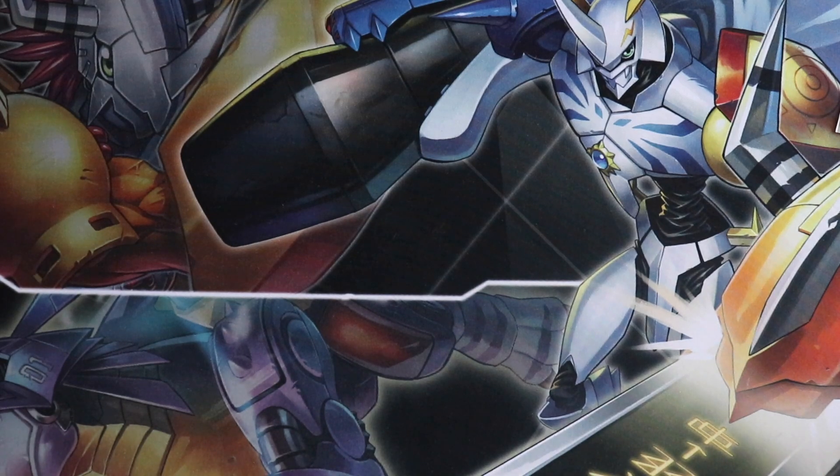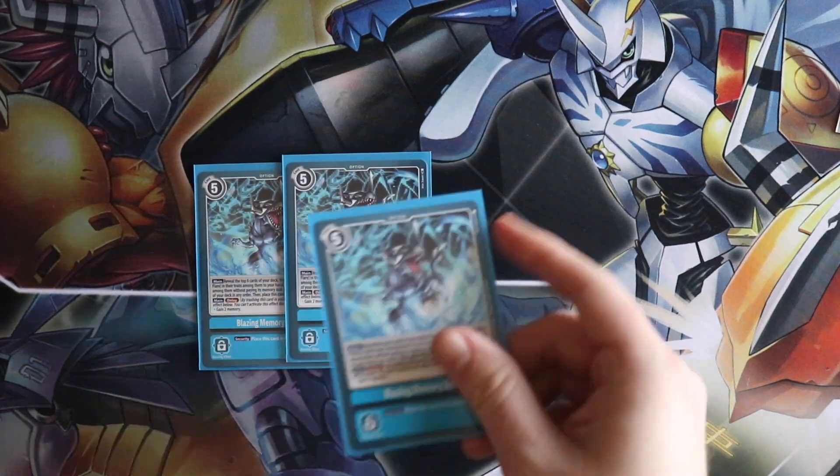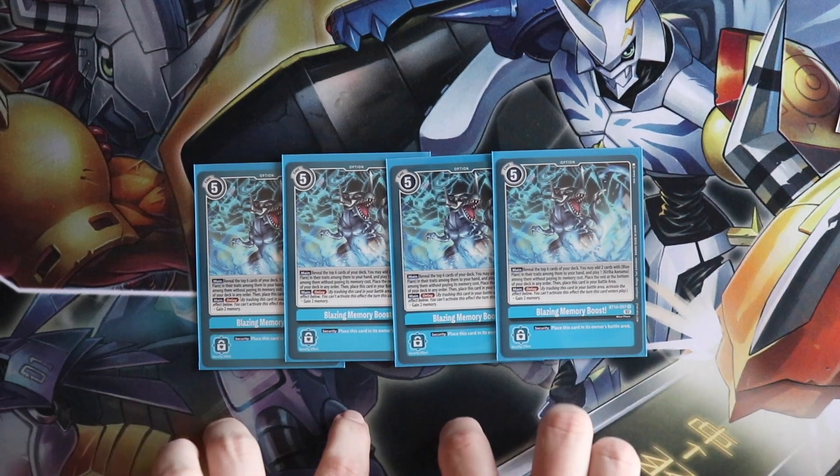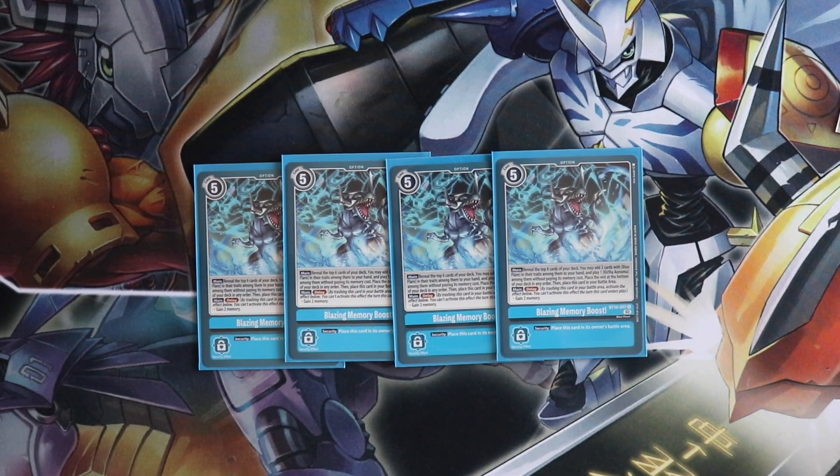Into the options — four copies of Blazing Memory Boost. Like MetalGreymon, you run no less than four of this card. Mulligans are now official in this game, so here's the rule of thumb: if you do not see this card in your opening hand, you Mulligan — unless you've got a Gaussmon, a Kiriha, and a Male Bergemon — but nine times out of ten, if this card is not in your opening hand, you Mulligan and hope you draw it.